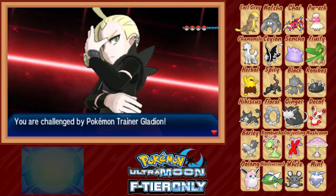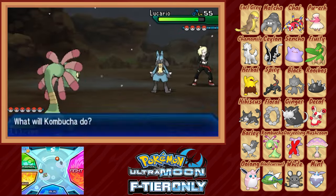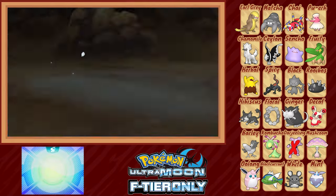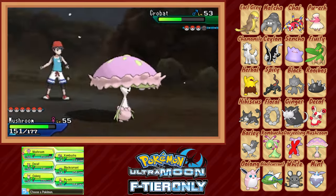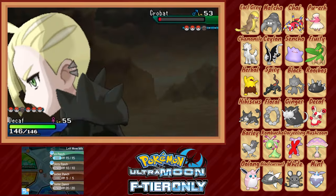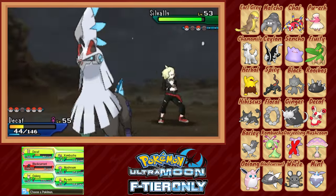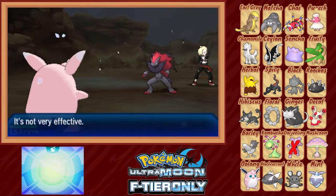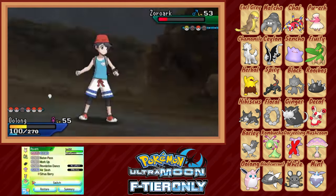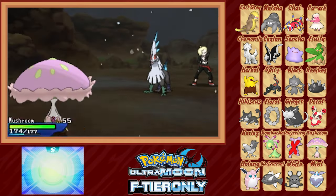But Gladion decides we haven't had enough yet and challenges us before we can reach the Summit. His Crobat is met by Kombucha — we take Acrobatics while retaliating with Ancient Power. Gladion switches to Lucario, so we switch into Mushroom, take a Metal Claw, and reduce his attack with Strength Sap while healing to full. Eventually Lucario falls to Moonblast. When Crobat returns we swap to Black Currant, take a Cross Poison, and Aqua Jet deals decent damage, but Acrobatics lands a critical hit. Decaf comes in and takes it out with Sucker Punch. Then what appears to be Silvally comes in going for Night Daze — Decaf drops to red, we switch into Oolong, and the Zoroark rips off its disguise to hit us with the Z-move Black Hole Eclipse, which we take easily. We get in decent damage, then bring out Pu'ar, who outspeeds and takes out the Zoroark with Air Slash. The real Silvally comes out, Mushroom comes in once more, and eventually we put the fight to rest after a couple Giga Drains. Goodbye Gladion, I won't miss you.